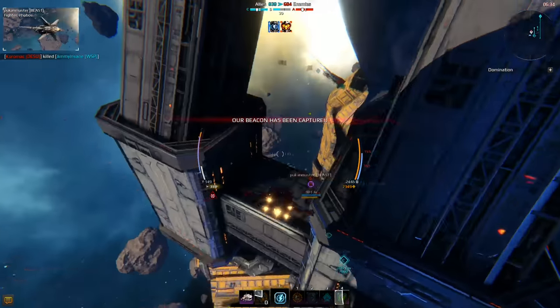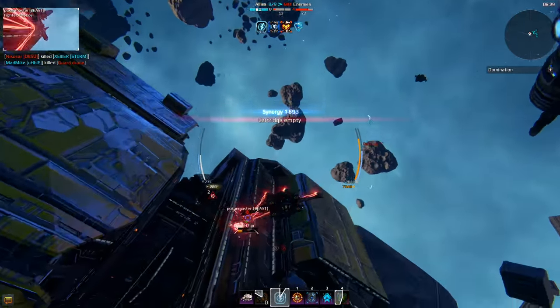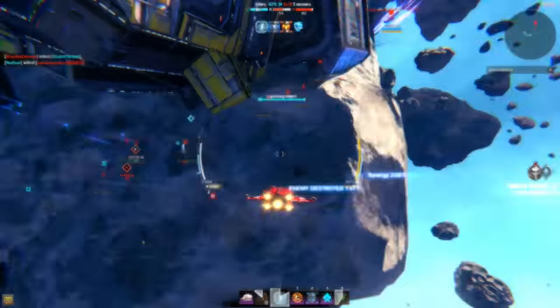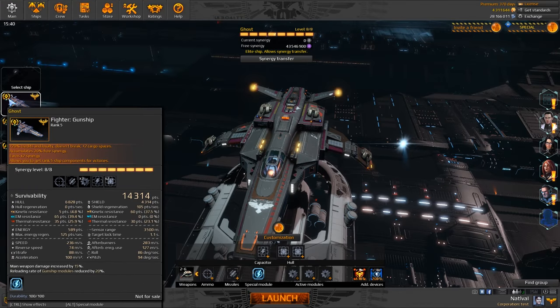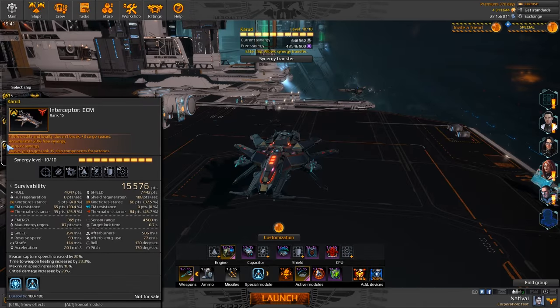You can also find a part for a premium craft, if in that particular battle you have used a machine of the rank equal to the premium craft in question. Nowadays you can get parts for frigates such as Pelom, Archelon and Brock, gunship fighters such as Ghost and Stingray, plus Kite-E and Karut Interceptor parts.